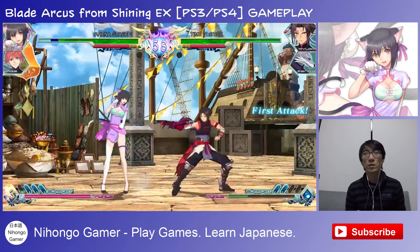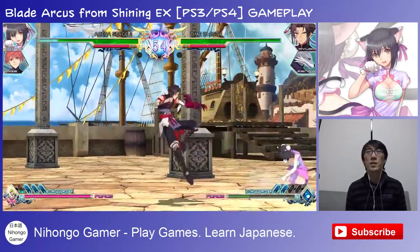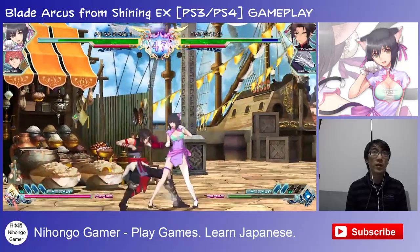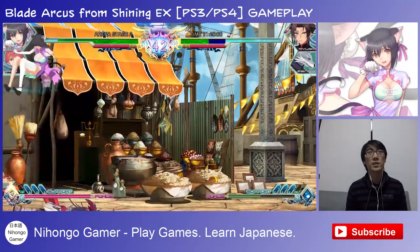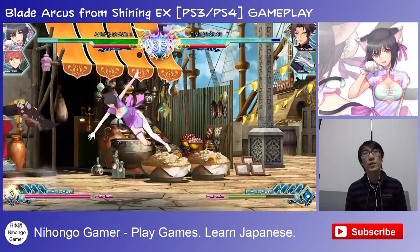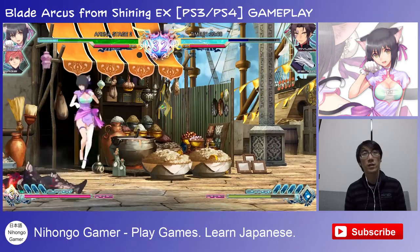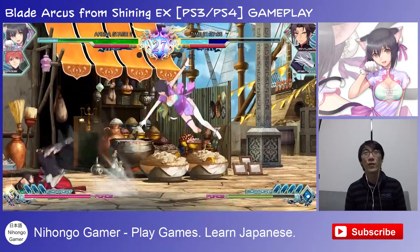She has got a shoryuken, like that. The point is to connect it into one of these moves — like that. So it's a combination character. So what I'm doing is the shoryuken and then pressing square again. Square brings me to a kind of Akuma-style attack. I can't remember what it's called, but I love attacks like that.